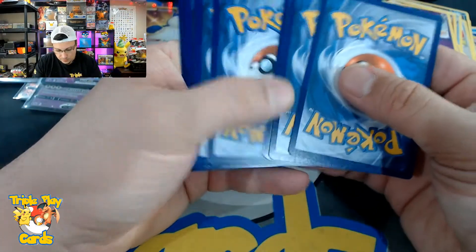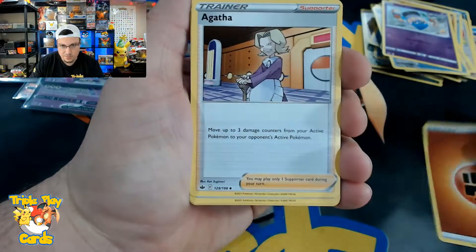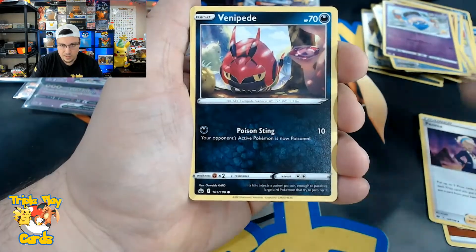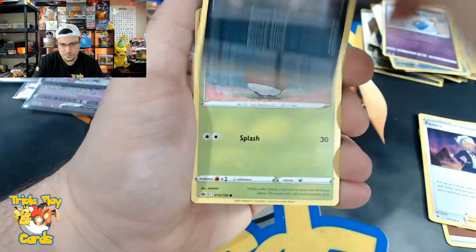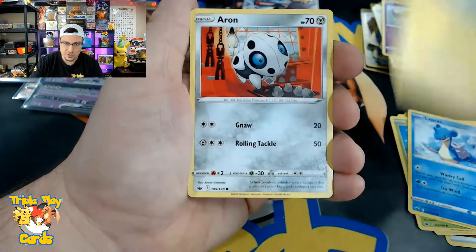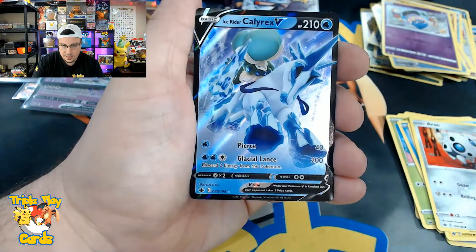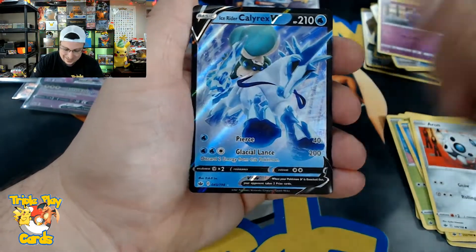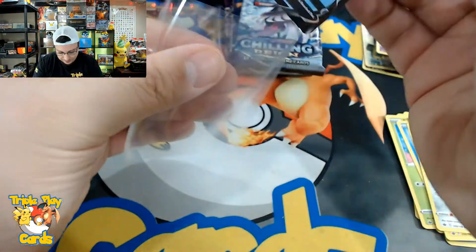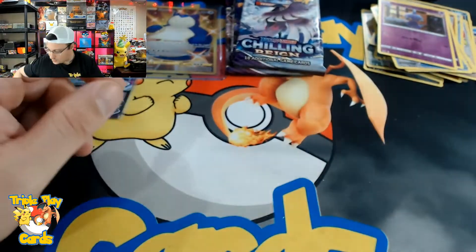Fighting energy, Agatha, Fog Crystal, Peonia, Venipede, Bone Club, Lapras, Blitzle, Archen, Shuppet reverse, and an Ice Rider Calyrex V. There we go — add it to the hits.